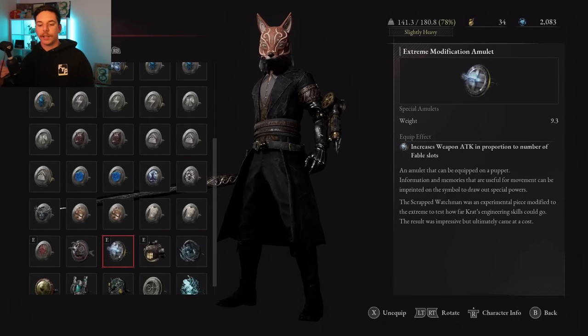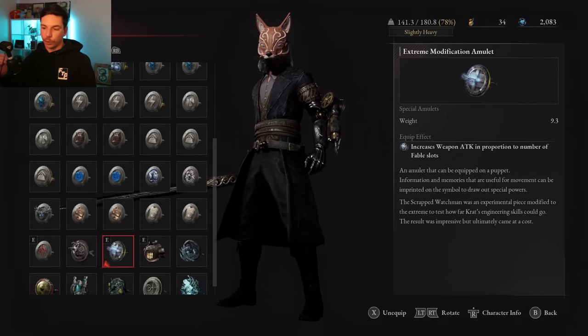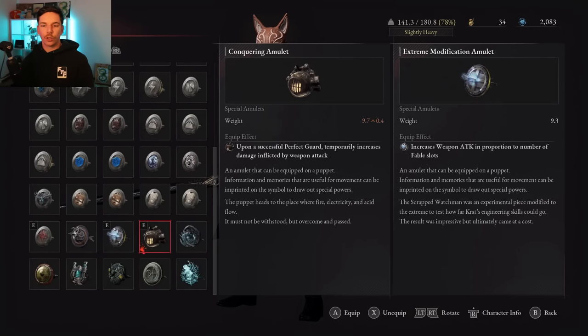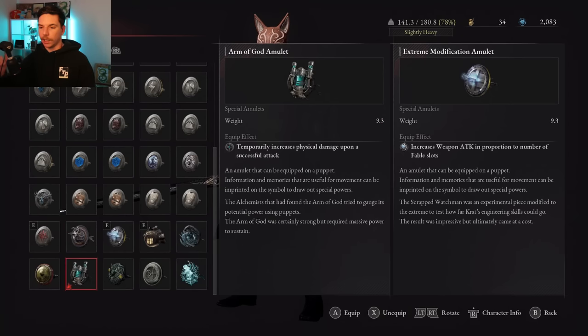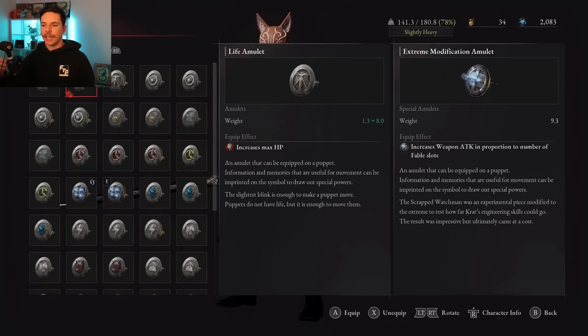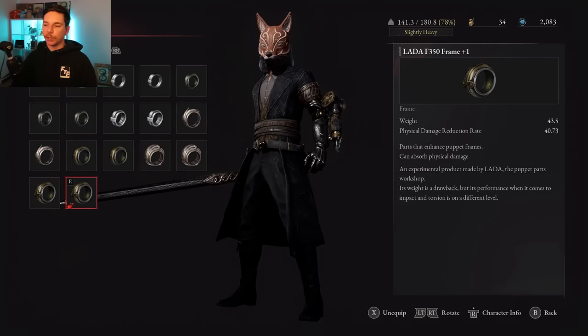I understand there are two boss amulets in this setup. If you want to switch them out, the best options are amulets that increase damage against specific target types — puppet, human, or carcass — for a 10% increase. If you don't have the Extreme Modification Amulet, put those on. If you don't have the Conqueror's Amulet, you could use something like the Armor of God for more damage, or just put on a defensive option like a Life Amulet Plus One.